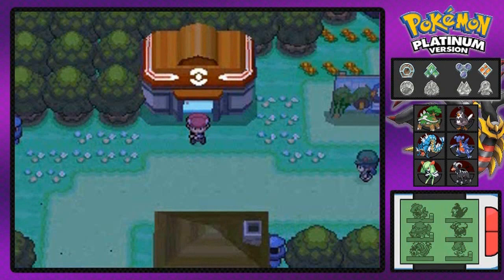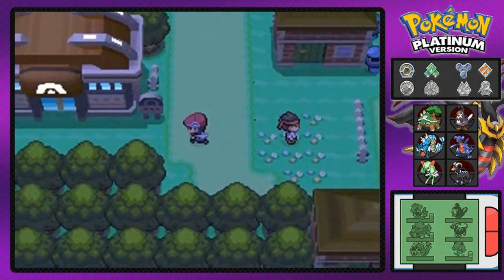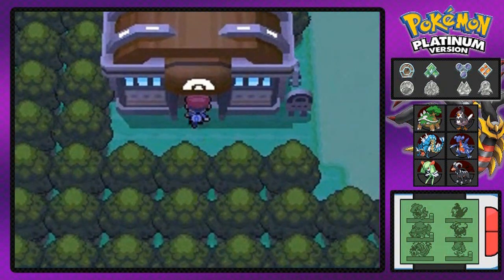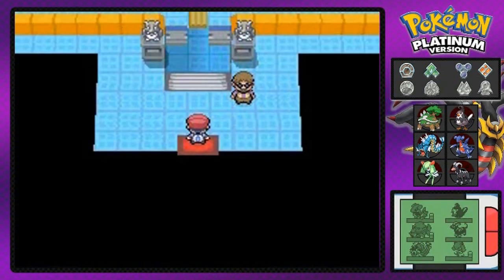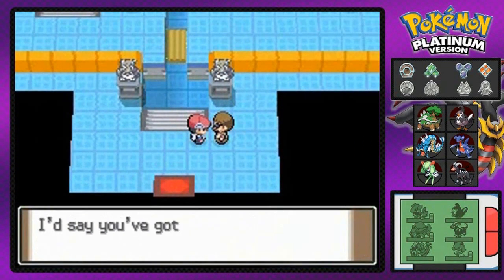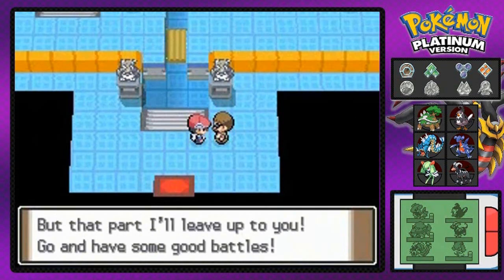What's up guys, it's me your badass host Draven, and welcome to another episode of our Pokemon Platinum Walkthrough. It is finally time to go to the gym, get a good workout in, kick that Lucha Libre star's ass, and get ourselves another badge. That's right, it is finally time to take on Crasher Wake, and by the look of everything it is a water-type gym.